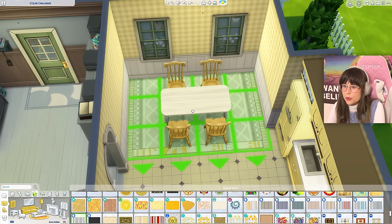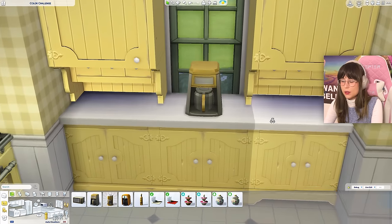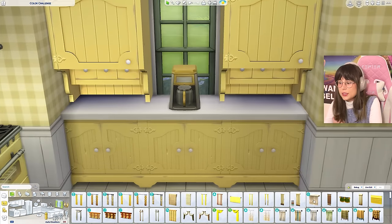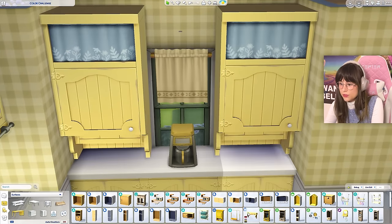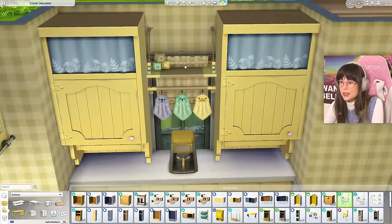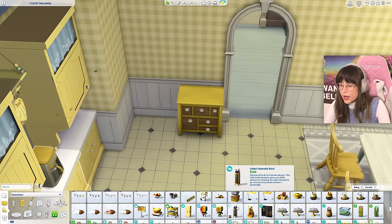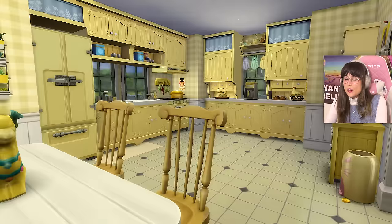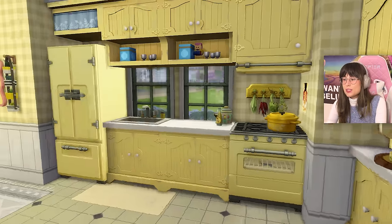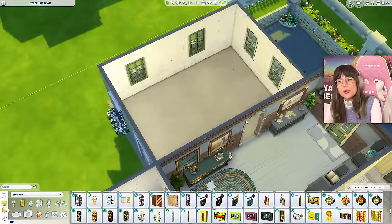I'm just gonna get some frills because I like some frills, and a carpet on top. A little coffee station — it's kind of ugly but okay. Some curtains, or actually some shelves here — why is that kind of cute? It doesn't really make sense but I like it. Do we have a little china cabinet for the corner? That would be nice. Okay, I am done with the kitchen — it's a yellow mess but I think it's kind of cute. I like it!